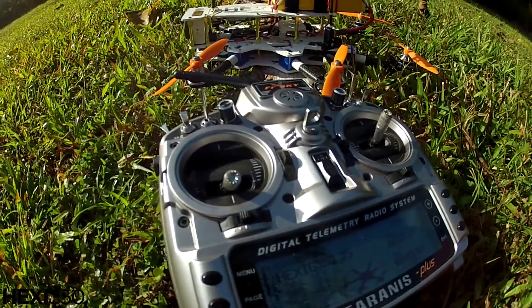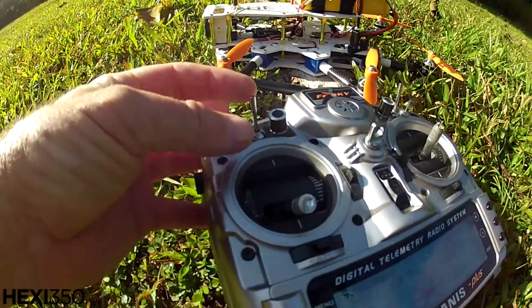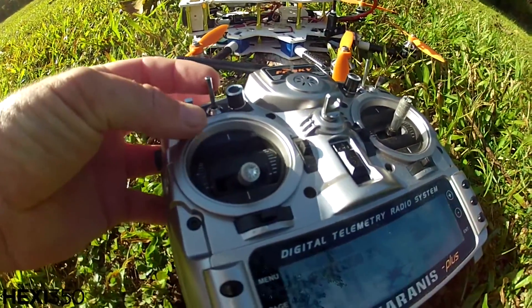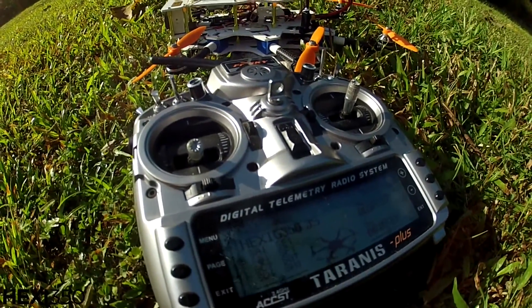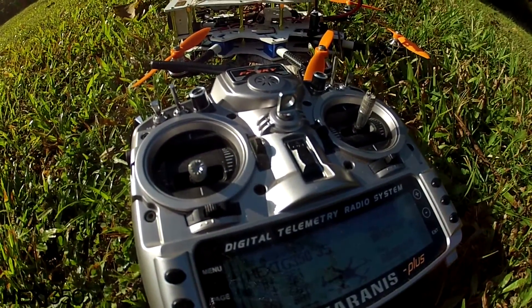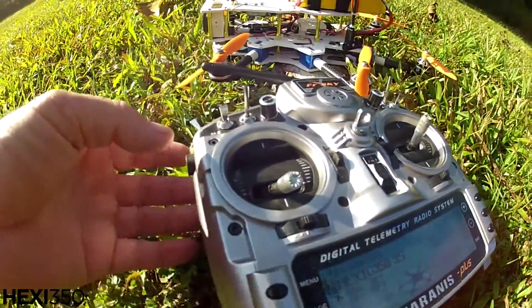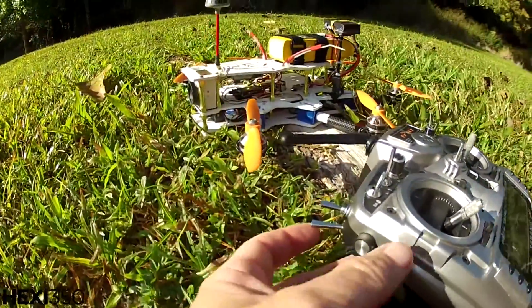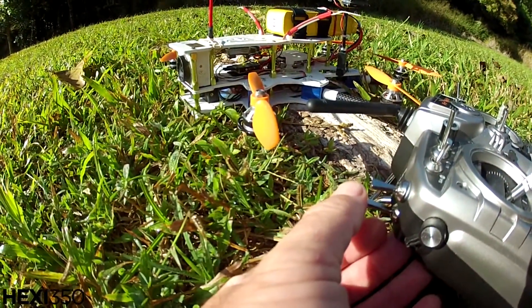I've got one switch for flying in windy conditions and one for flying in normal conditions. Then this switch handles GPS position hold and home lock. What home lock does is if I fly it way out, it doesn't matter what the orientation is — back is back on the sticks.